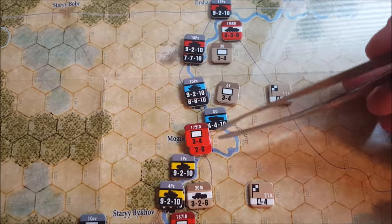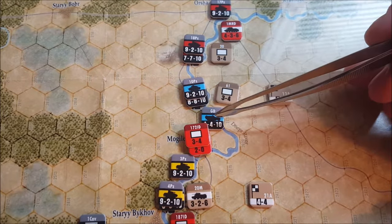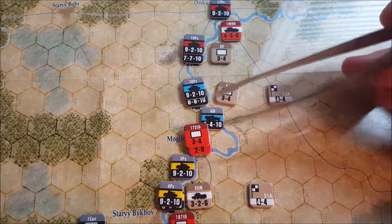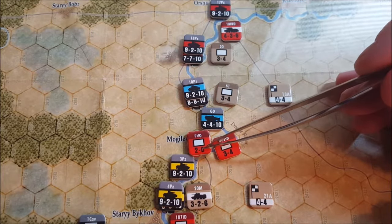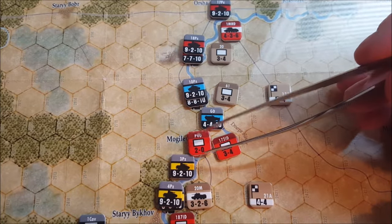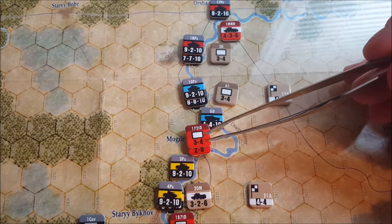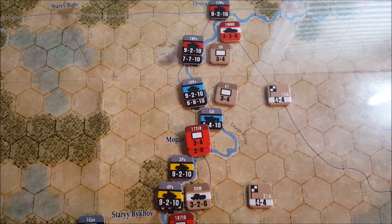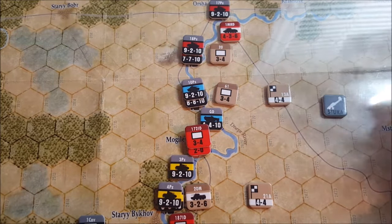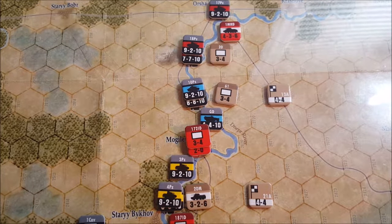One and a half to one is our base ratio, but then we have to keep in mind the two column shift to the right for the opening turn for the German. So we're on a three to one for that attack, which could incur a retreat. Something worth noting here is the PVO unit — it has a movement value of zero. Therefore, if a retreat ever occurs with a PVO unit on the defense, it's immediately eliminated, which is really nice. But there's a good chance the elite infantry division is going to get away on a three to one, assuming a result even occurs. I really want to knock these guys out of here.